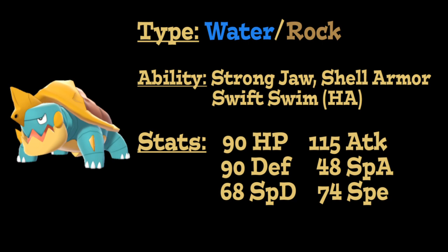As for its speed stat, it is base 74, which actually isn't that bad for a Pokémon like Dreadnaw, considering it has multiple ways of boosting its speed, whether through the use of Rock Polish or just being under the effects of Rain with the Swift Swim ability. So it is definitely a very usable speed stat, though out of the gate it's not going to be one of the fastest things on the battlefield.